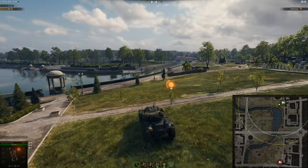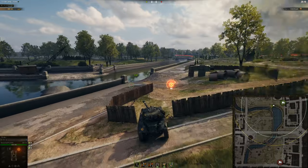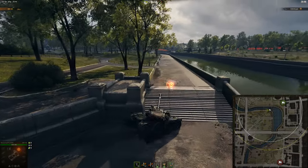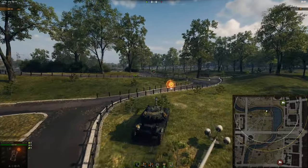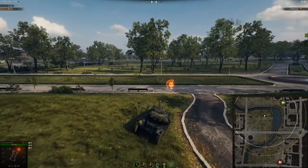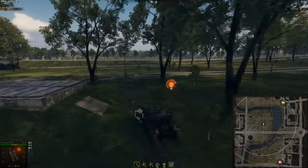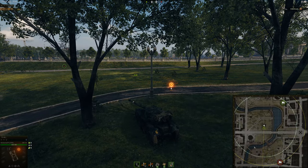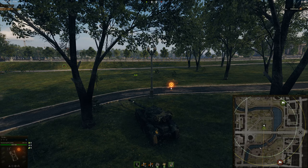For light tanks, exactly the same thing is going to apply for both sides, so I'll only show this once. You either go this way or this way. You want to get into the middle as fast as possible — that gap is the fastest way there, and the fastest way for enemy light tanks is through the gap on their side. Also be warned: this river is very deep, especially in certain parts. You will drown.